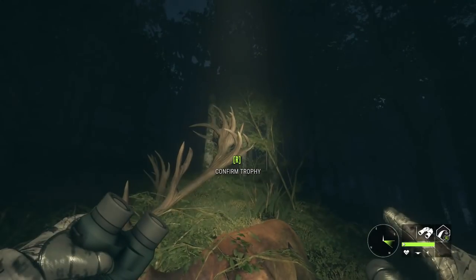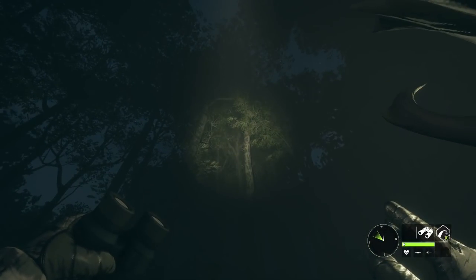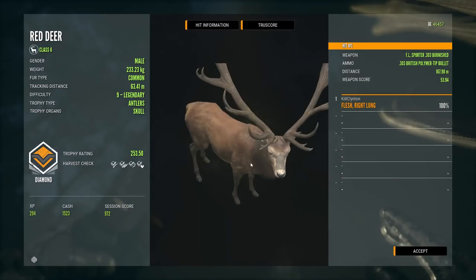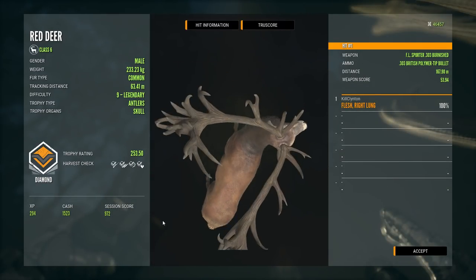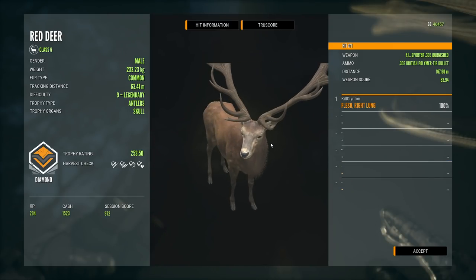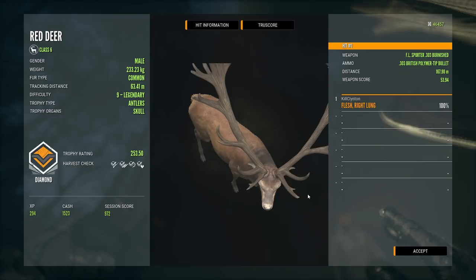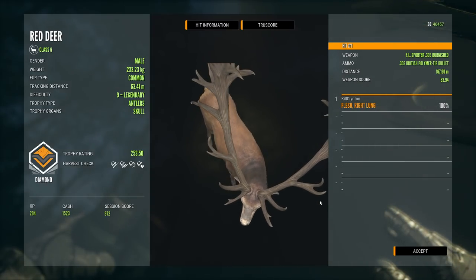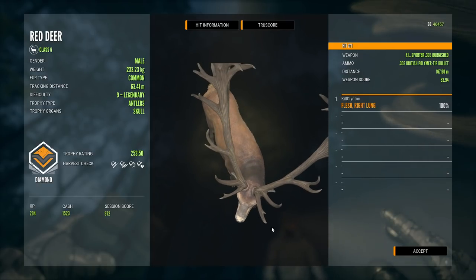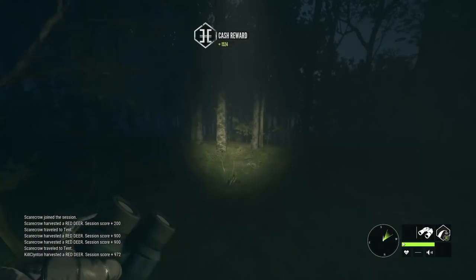This is so much better than those other two diamonds I have now. That small rack is like... yeah, this is so much better. That is awesome. 253.5. Not bad — that's a good one. At least it wasn't any lower, because sometimes these ones do troll, very rarely, but I have seen a couple that were trolls. His brow tines are really cool — they split off. He's got split tines on the brow. He's got one big one and one small one. Sweet, I love it. That's amazing.